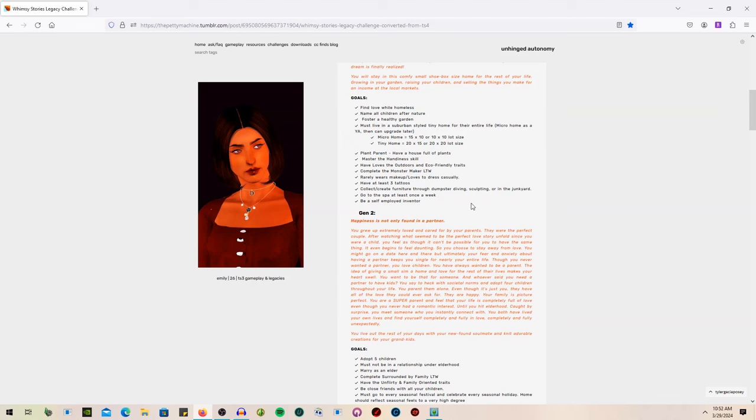Also the sim must rarely wear makeup and loves to dress casually, which is not my typical sim — I love making my sim with makeup and lashes. Have at least three tattoos, collect and create furniture through dumpster diving, sculpting, or the junkyard, go to the spa at least once a week — that one was difficult because I'd forget — and then to be a self-employed inventor. I've been in the inventing career before but never really explored it a bunch.